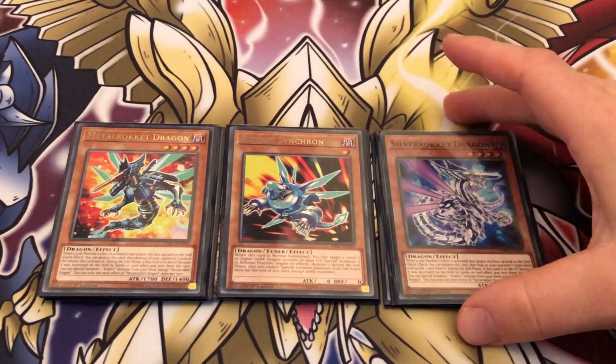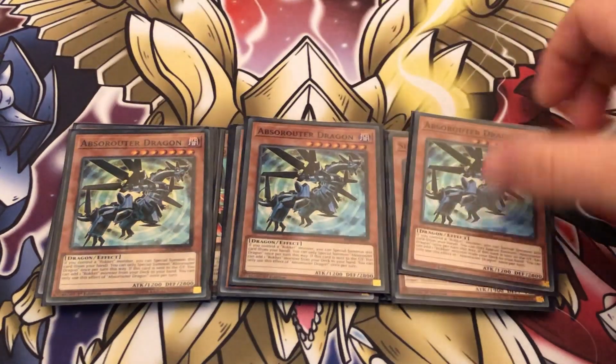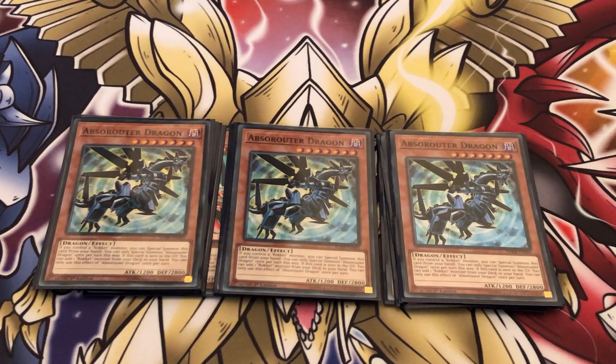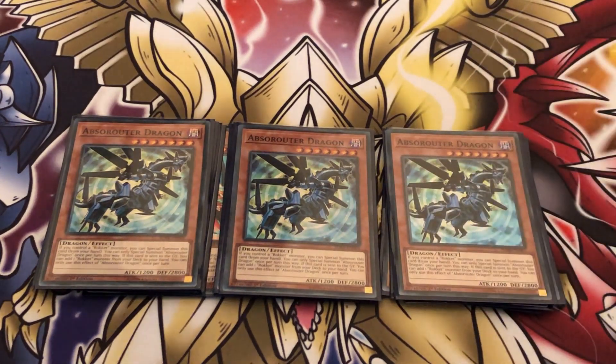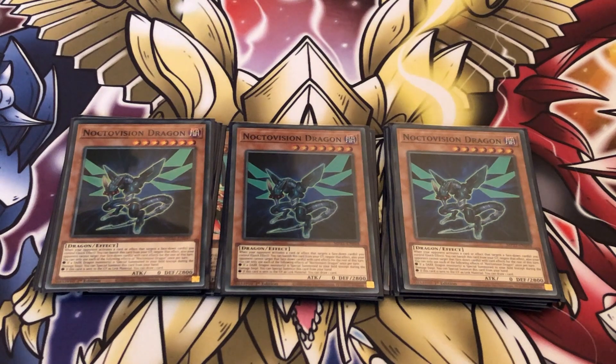Rocket Synchron is the only non-level four I'm playing, because he just does so much. You can normal summon this, get back a level seven, and then go into either a synchro or link play, which is very strong — so you want to play at least a one-off as an extender. Three Abs of Aldo in the pure variant is great; at worst he's a free summon, and with 11 rocket names in the deck he should always be easily summoned and searches you another rocket. One Noctovision is another free level seven extender — both being level sevens means you can revive them off Synchron and go into level eight synchros, and instead of searching, Noctovision lets you draw a card.